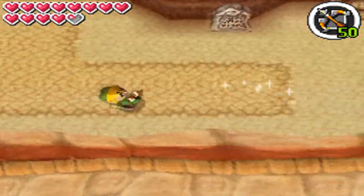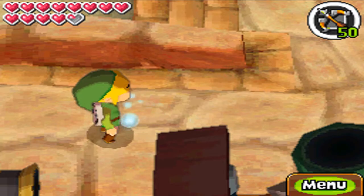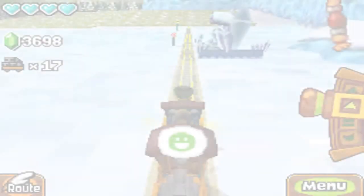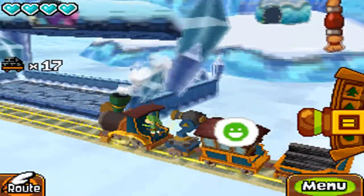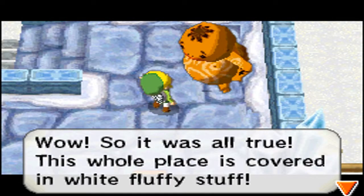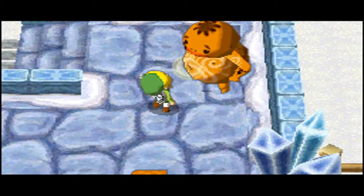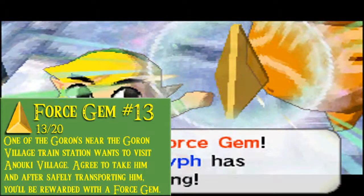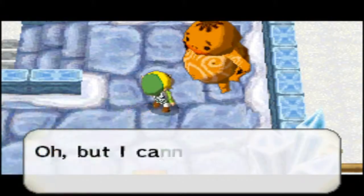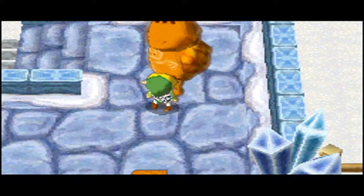I do go to Anuki village first. We're here, and we can actually drop off our Goron here. 'Ah, it was all true, and the whole place is covered with white fluffy stuff. I'm so glad you gave me a ride.' And with that, it gives us another forest gem. This forest gem opens up a new track just east of the wellspring, or the icy spring as you want to call it. It also opens up two bunnies to catch as well.